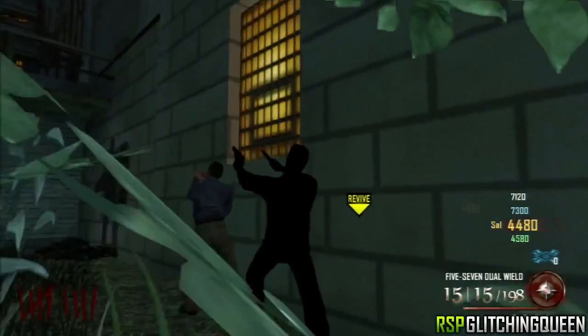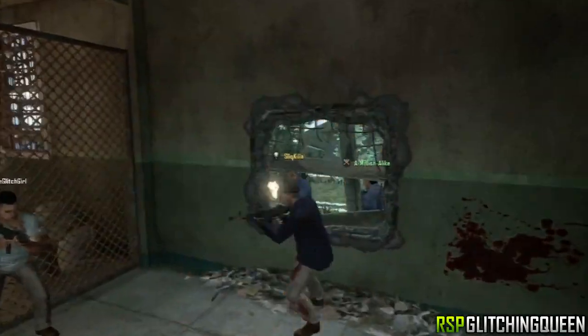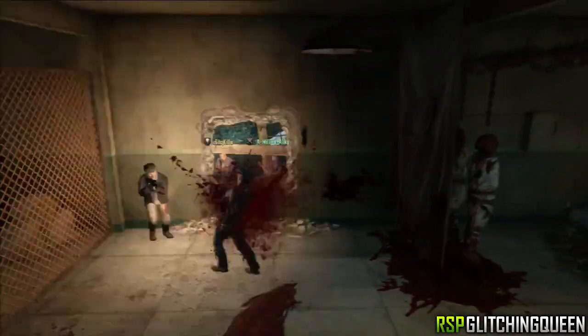Hey everybody, it's Glitching Queen and I have a very cool glitch for you guys. You're jumping off the roof, out of the map entirely. You're outside this window of the shower area — it's very cool. You can run around. This was found by Kana 660. I will show you guys how to do it right here.